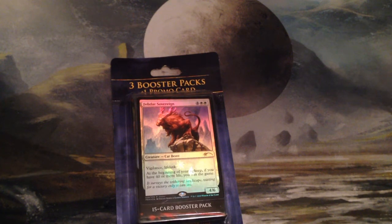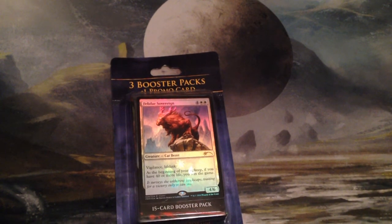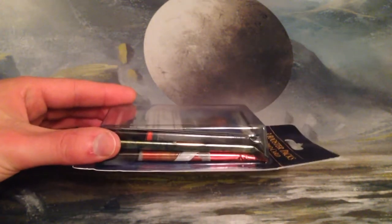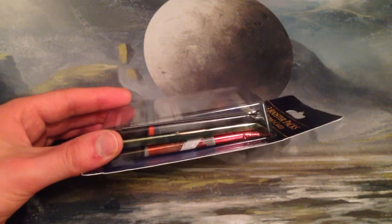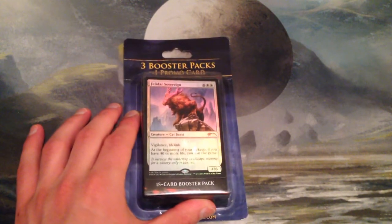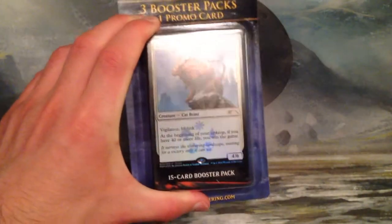Hello everybody, welcome back to Mason Zero ASMR with Mason and Sylvia here to open up some magic. We just have a pack of some cards — looks like we got Fate Reforged, Theros, and either Khans or Dragons. I'm voting Khans, she's voting Dragons, so I guess we'll see. Against our better judgment, Sophia bought this and donated one pack to Mason.